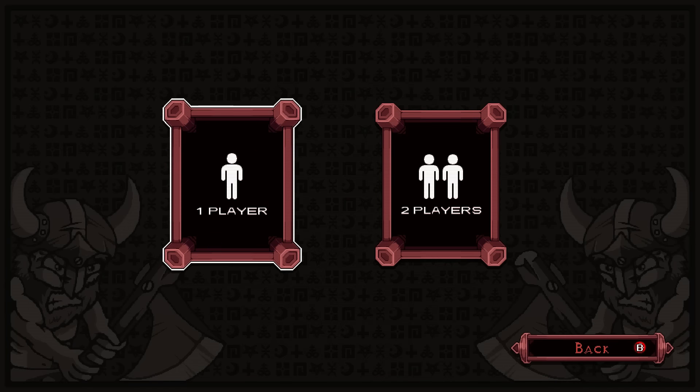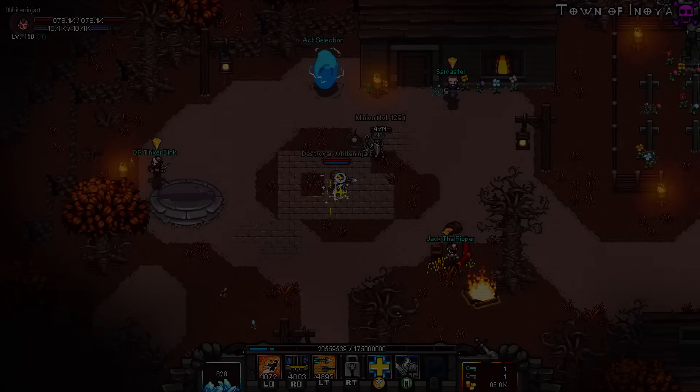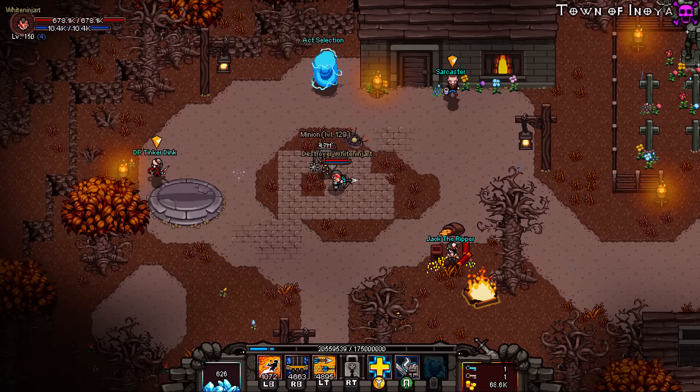What these videos are going to be based around is guides — level 150 guides about what can potentially be achieved from each character and what you should be doing on the way to 150. There aren't that many guides out there and some people are confused on what should be done. This is going to be a guide on the Marksman, basically my best class and the one I've played the most hours on.